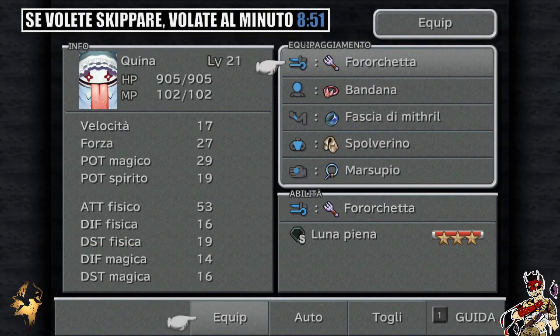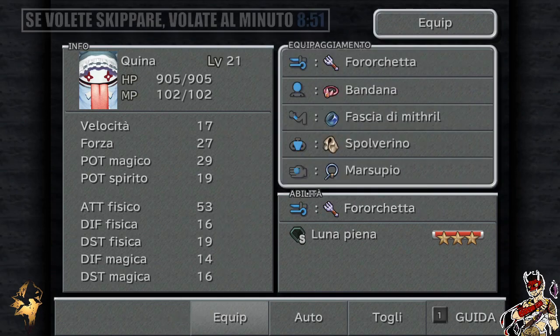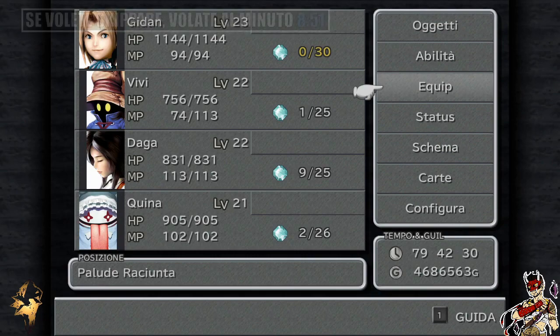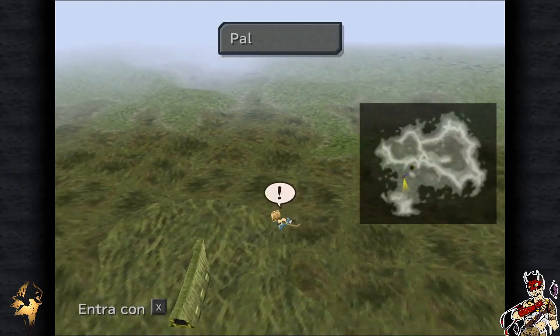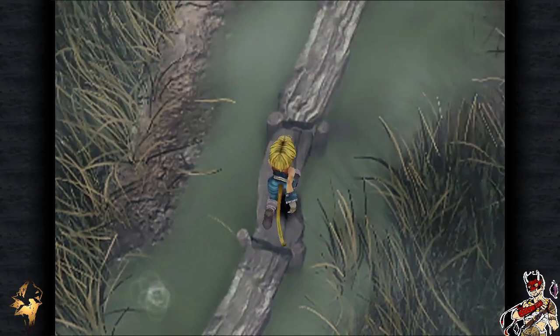L'ultima cosa: volevo farvi vedere la forchetta che abbiamo rubato con fatica ad Antarian, 53 di attacco fisico. È eccezionale. Se avete skippato la prima parte, ora procediamo per andare avanti.